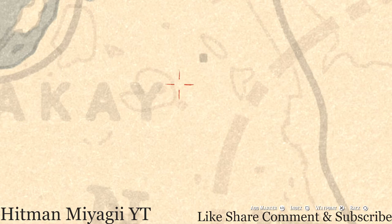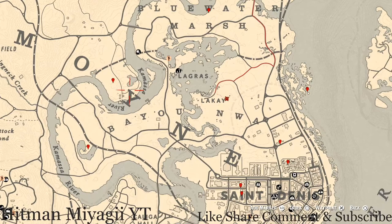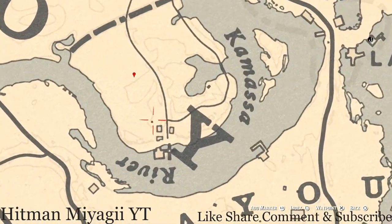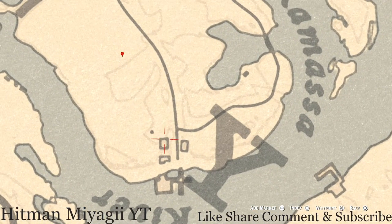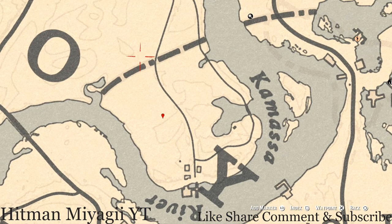There's also a cardinal flower right here if you want to grab that. Over to the left a little bit — before we get to this next marker, inside this building there's an antique alcohol bottle. This antique alcohol bottle is an old time gem bottle and it's inside on the counter. Simple as that.